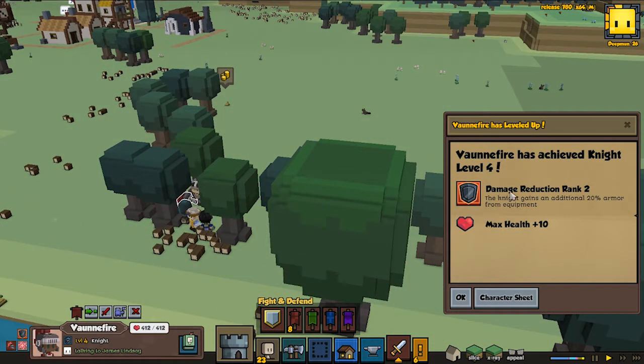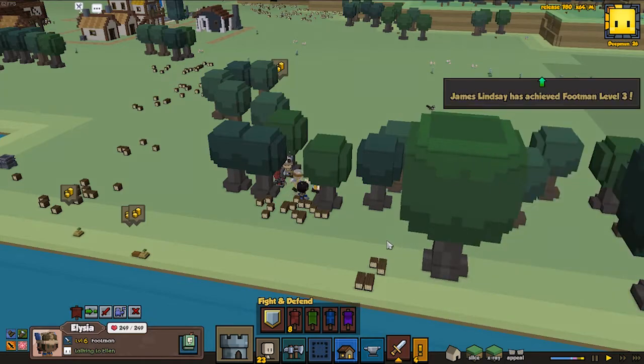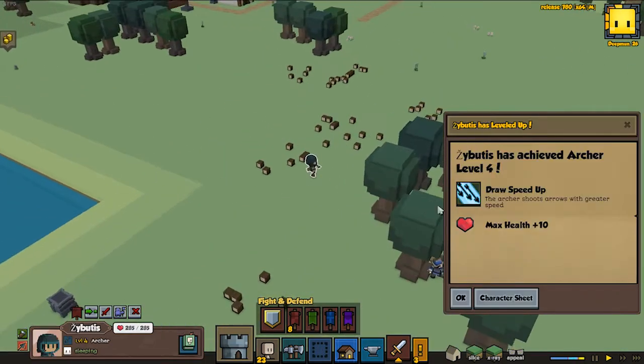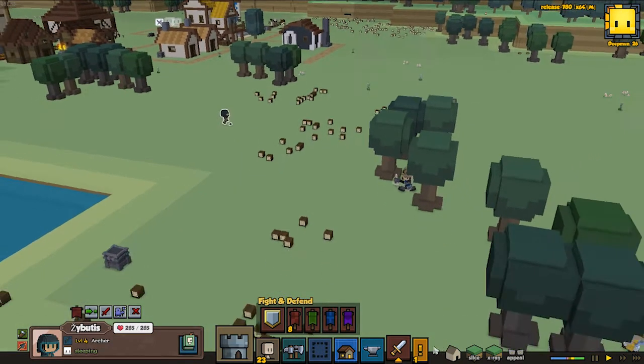Von Fire is level four knight — damage reduction rank 2, 20% more armor from equipment. Alicia is level six footman, 60% more damage. James is level three, so we went from level one to level three, that's really good. The Buddhist is level four archer — draw speed, archer shoots arrows with greater speed. That's really awesome, that was a good fight!